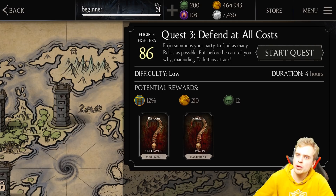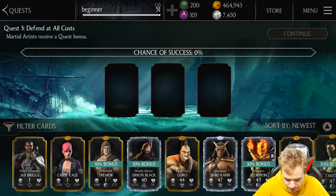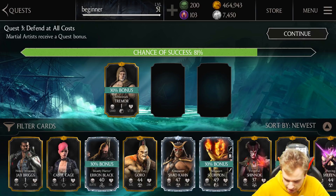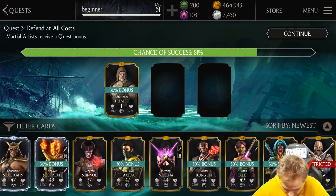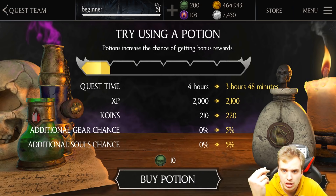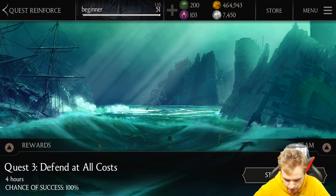It's a nice reward — 12 souls for four hours — and you can basically do it all the time. Martial artists receive a quest bonus. 80-81% chance of success — not good enough. I'm gonna be leveling up my new, weaker guys. Let's send these two. I'll skip the potion — 10 souls to decrease duration by 12 minutes, no thank you. Let's start the quest without a potion.